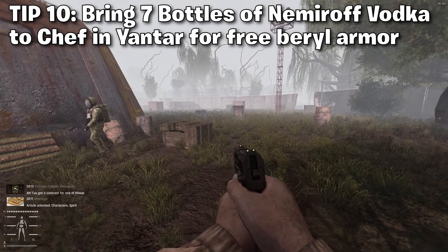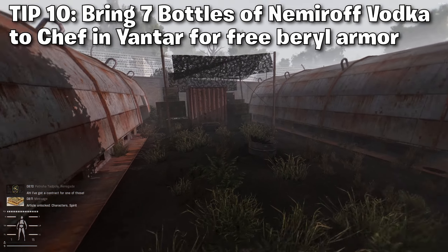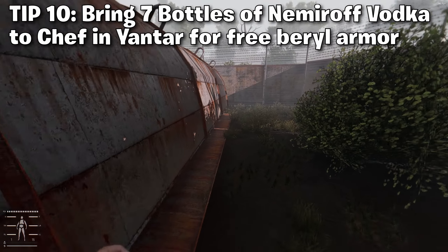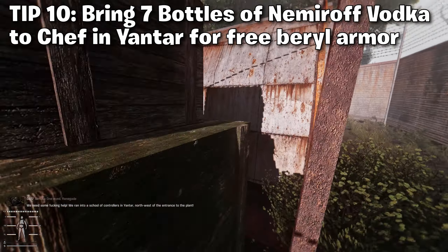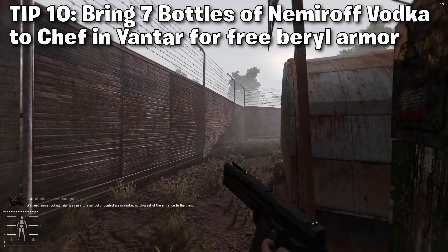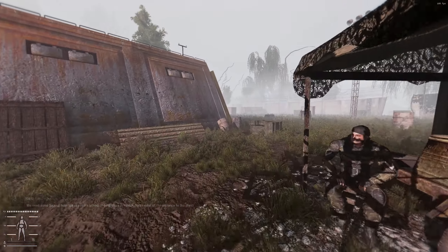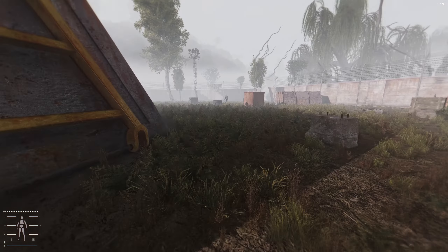Go between Hunter selling mutant parts, Yantar and the scientists selling artifacts, and Cordon. Tip number ten is you want to keep an eye out for seven bottles of Nemiroff vodka. If you bring them to Chef in Yantar, you'll get a free barrel armor. Never trade your toolkits to any of the people that ask for them unless you have spares — and when I say spares, that is plural. You want like three spares before you start trading off toolkits, because giving away your only toolkit is not fun.